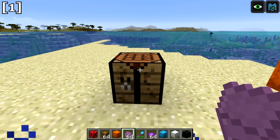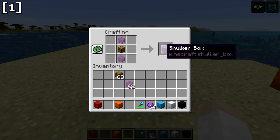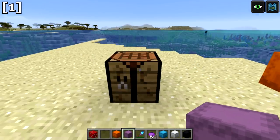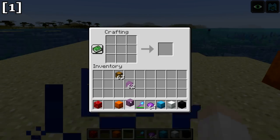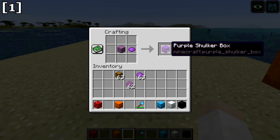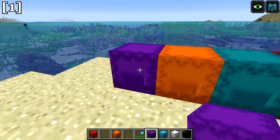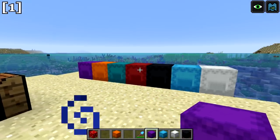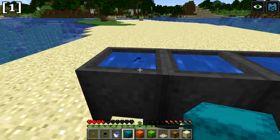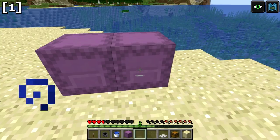There's also a slight change to the shulker box. It's still crafted with shulker shells and a chest, but the default color is no longer purple — it's now an undyed shulker box. You have to dye it purple if you want the purple version. All other colors remain the same. Shulker boxes can now also be undyed in cauldrons by simply right-clicking them, which removes the color and returns it to the default.